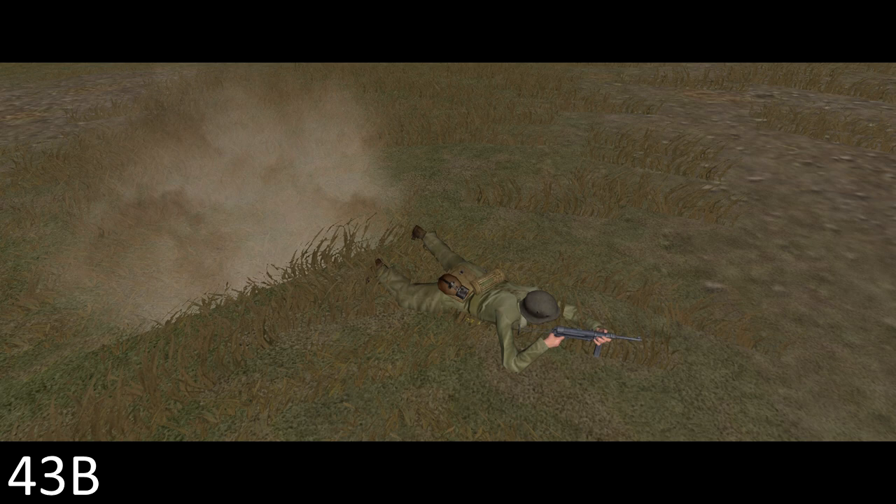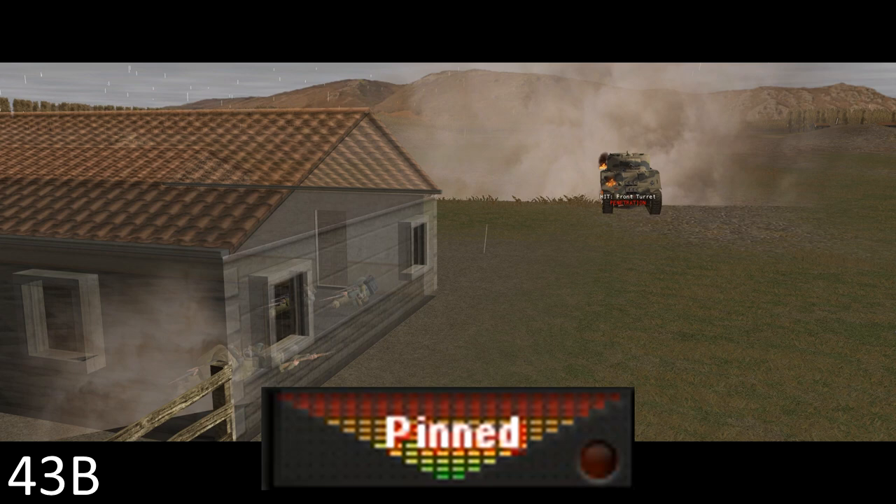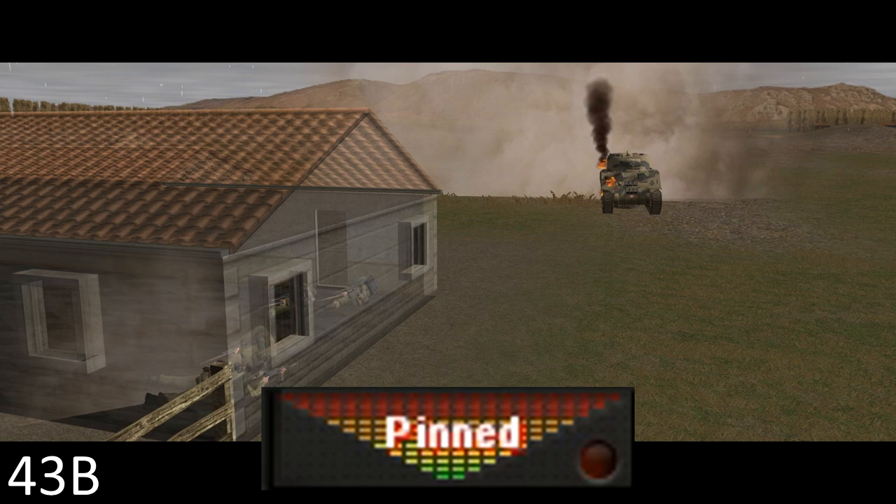The main drawbacks are the short range — 30m is distressingly close — the fact that there is only one per platoon at this stage, and the backblast. When fired, half the exhaust gases propel the projectile and the other half go out the back. If that somewhere is a confined space like inside a building, the sudden pressure change makes that space very dangerous. Soldiers can fire weapons with backblasts from inside buildings in Combat Mission, but they're probably going to be suppressed or even lightly injured if they do so.